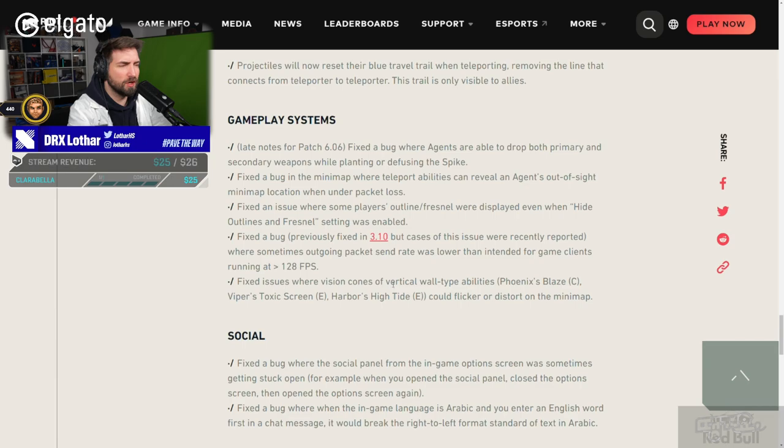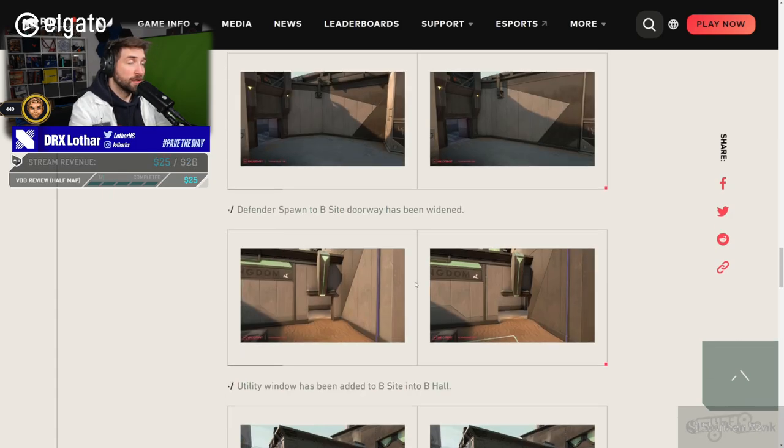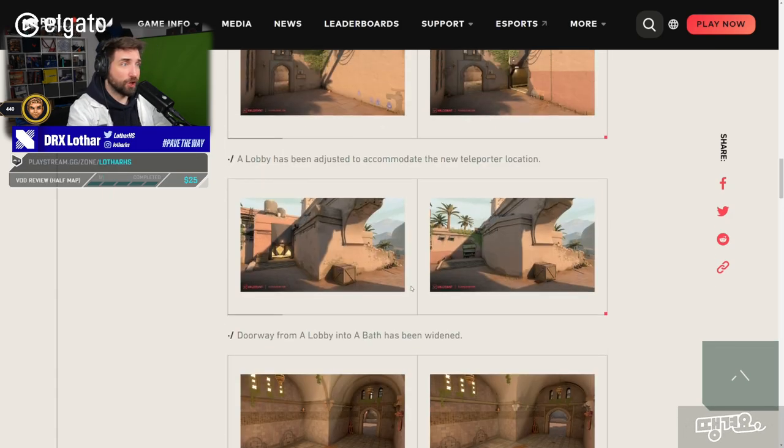Fixed issues where vision cones or vertical wall type abilities — Phoenix Blaze, Viper's Toxic Screen, Harbour's High Tide — could flicker or distort on the minimap. Never seen that, but nice change. Fixed a bug where the social panel from the in-game options screen was sometimes getting stuck open. Fixed a bug where if the in-game language is Arabic and you enter an English word first in the chat message, it would break the right-to-left format standard of Arabic text. Some nice quality of life changes.